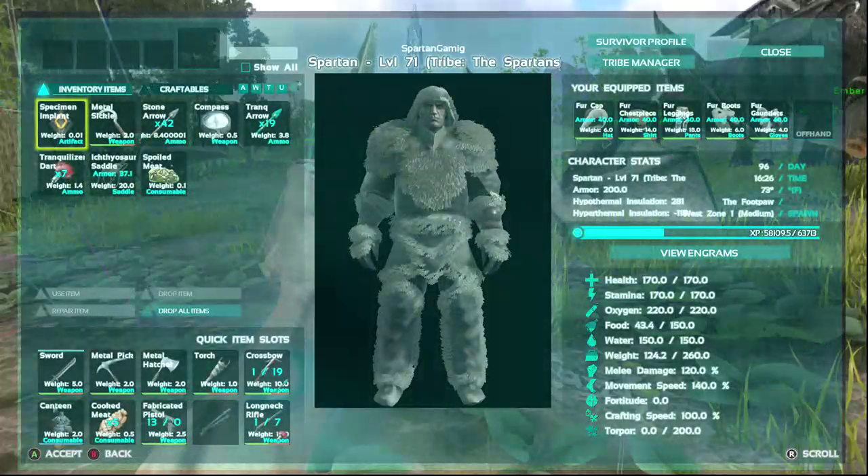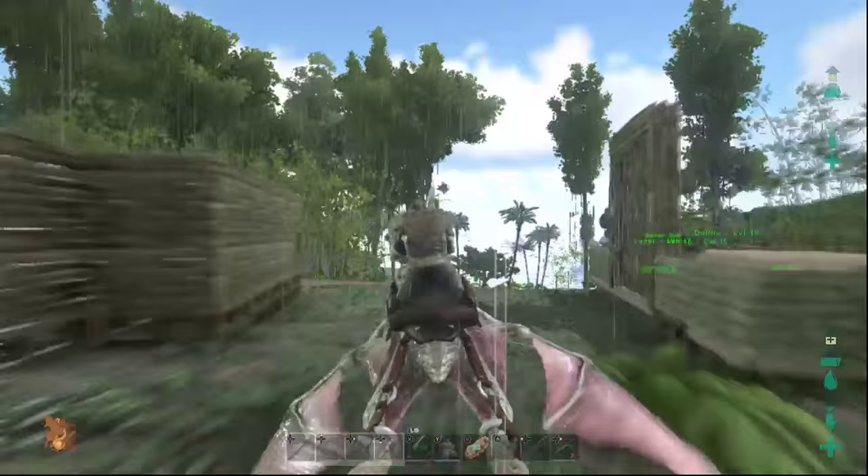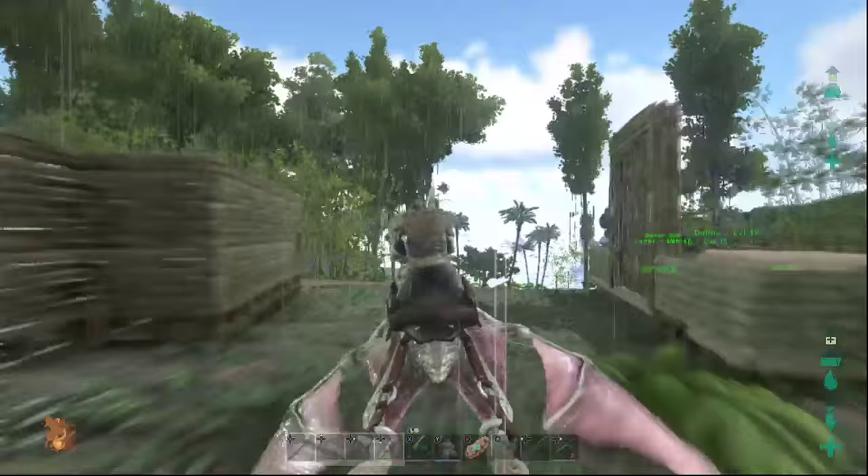You could get away with this with 200 oxygen bare minimum, but you'd want to have at least 200 to 300. 300 feels comfortable without having the Lazarus chowder. We're going to fly on down here and go see these ichthyosaurs.